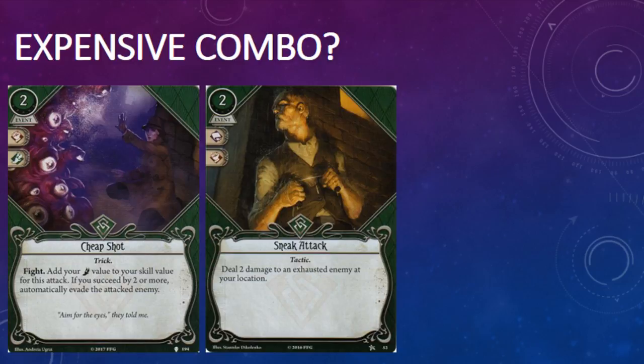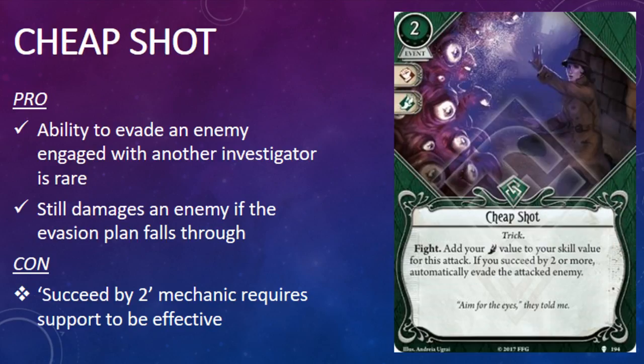It just occurred to me that you could also play Cheap Shot in combination with Sneak Attack from the Core Set as a one-two punch of sorts. If you're able to exhaust the enemy using Cheap Shot, you could follow it up with a Sneak Attack for a total of 3 damage. That's going to cost you 2 actions and 4 resources though, not including any cards or resources you pitched to succeed by 2, so I'm not sure it's worth it. Cheap Shot is a very unusual card in that it lets you do something few other cards do — namely evade an enemy that is not engaged with you. Skids is probably in the best position to play this card, since he's got the highest combined combat and agility skill value, which improves the odds of succeeding by 2. Cheap Shot feels a little bit expensive for what it does, but the effect is very unusual, so it's certainly worth exploring in a multiplayer context.